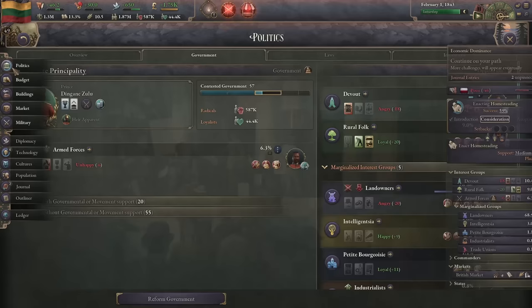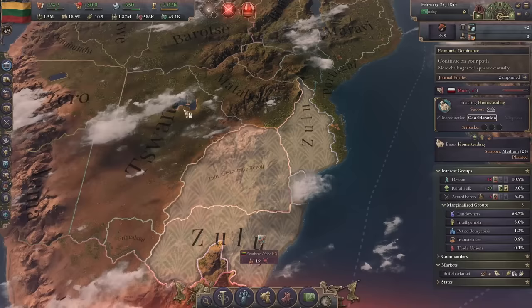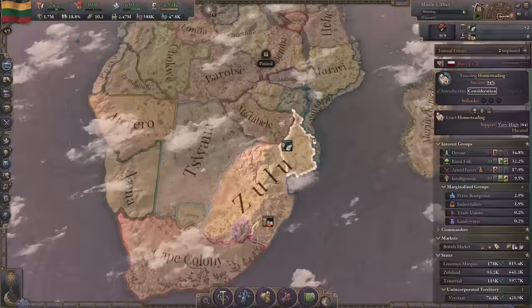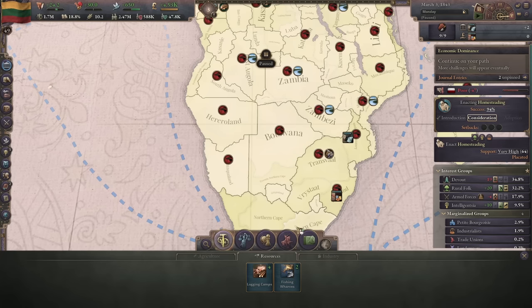Let's get the monument worthy of the prince - we're not going to worry about the landowners and their approval rate, they're marginalized because they are in revolt. This will hurt them but it won't be forever. There is Zulu - we don't have any non-incorporated states at the moment.